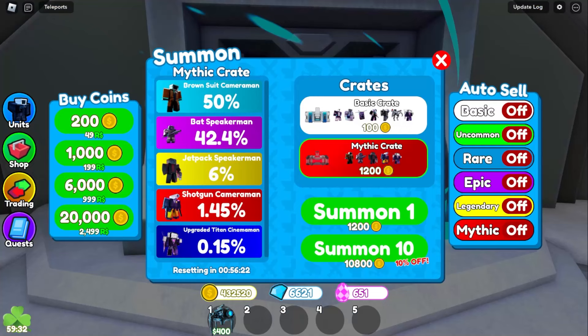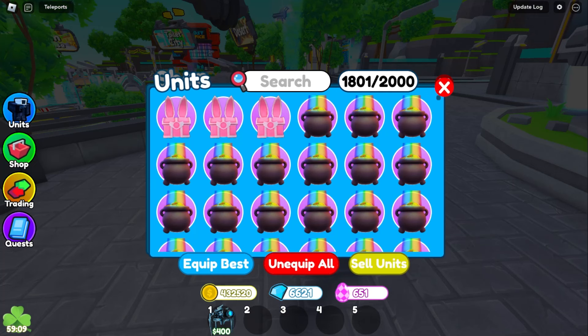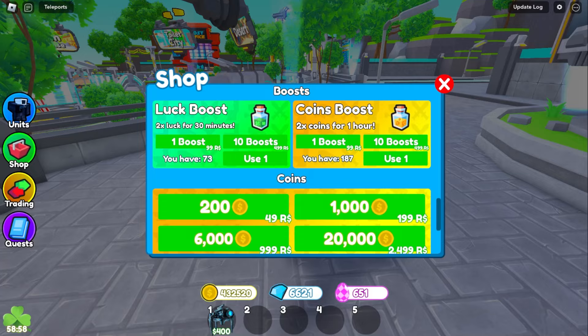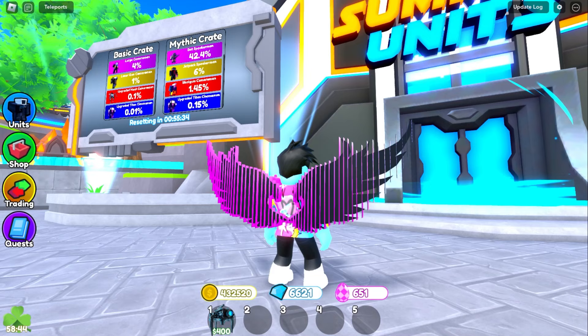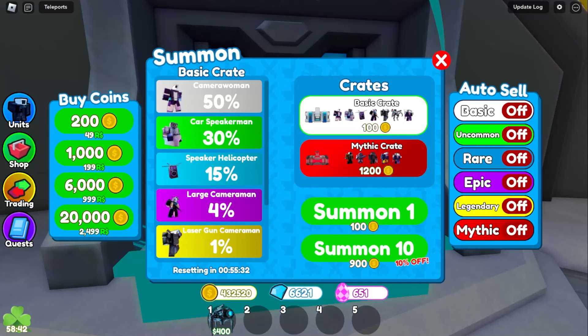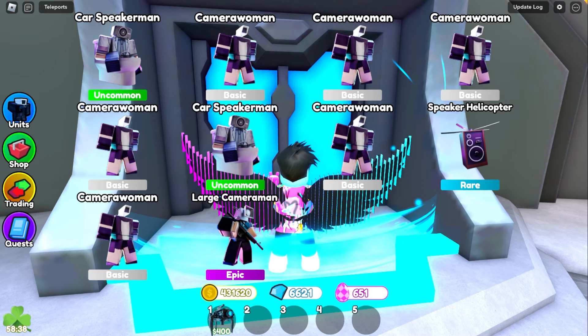We got scammed! It literally says summon crates but there's no cool crate opening. I thought it was going to be like an actual crate you open one by one. Apparently 'summon crates' just means you can summon from more than one crate — there's the basic and the mythic. Okay, let's go for the mythic.